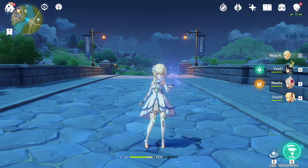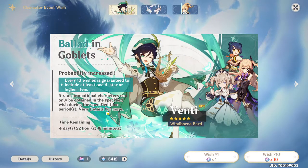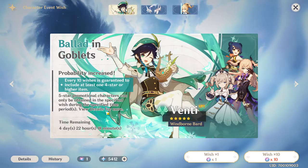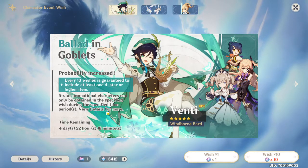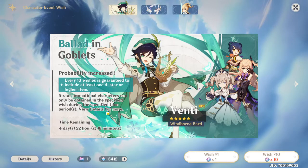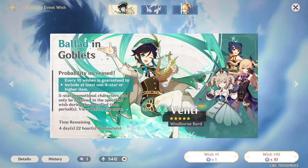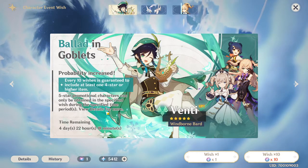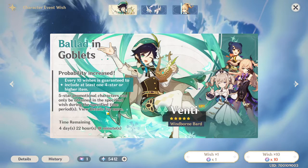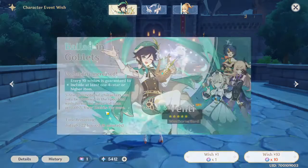If I show you guys how many Primogems I've collected — if I just go to Wish here, you can see that I've saved up 5,412 Primogems for absolutely free to play. The Primogems from the Welkin Moon I've already used. So that's 5,000 Primogems just for playing the game. That's over three and a half multis, since a multi is about 1,600, so that's around 4,800. That's very good — just grind the game.